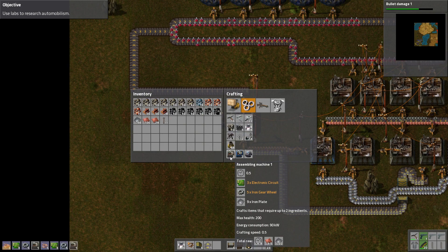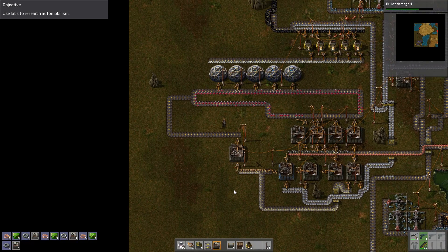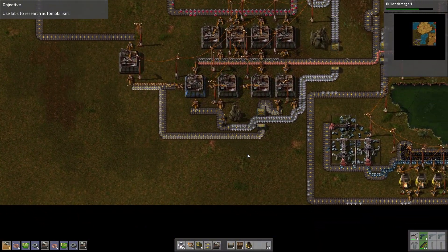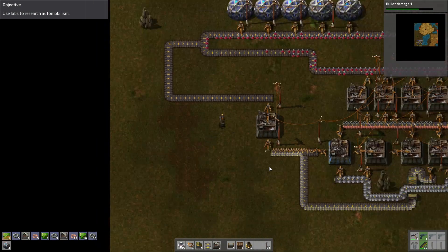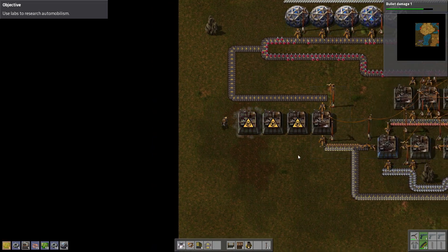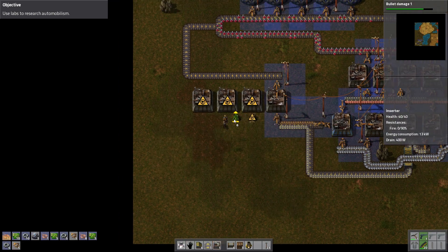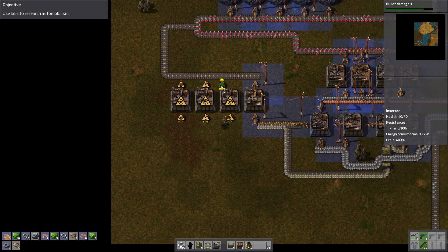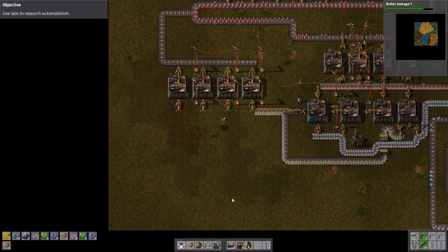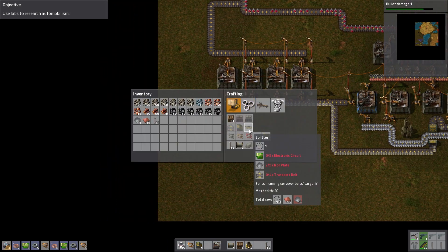Hooray! High science. These take a little bit longer. Almost done bullet damage, and I'll build another lab — because why not? I've got materials. I don't know how many of these we can have, but they're backing up pretty quick. As long as those things don't break through the defenses, we can pretty much concentrate on getting out of here.